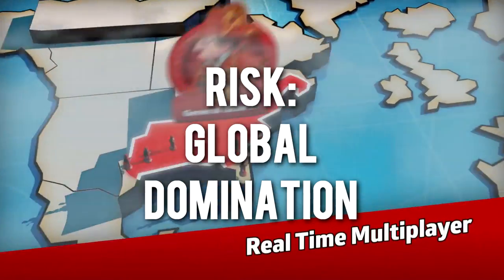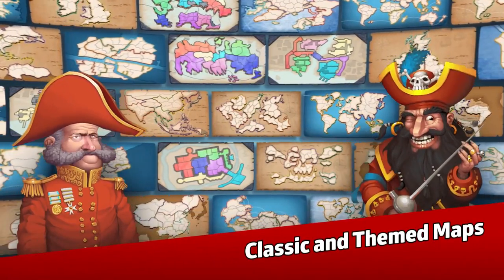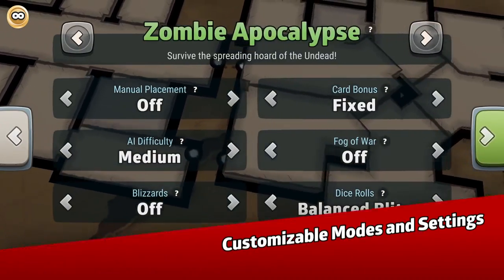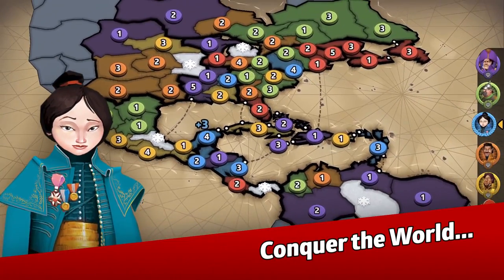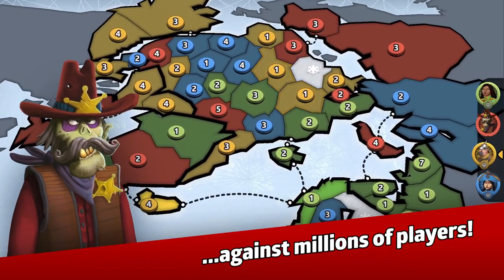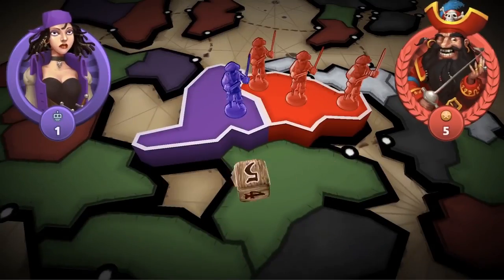Risk Global Domination is very simple — it's the classic board game Risk, but on PC and multiplayer. It's quick and easy to get into, the graphics are bright and straightforward, and it captures the essence of Risk perfectly. Risk is by far one of the easiest games to run on this list: all that is needed is a 2-core processor and 2 gigs of RAM. That's it.